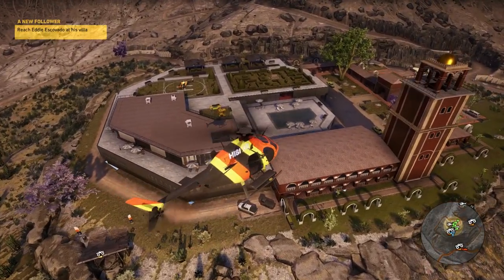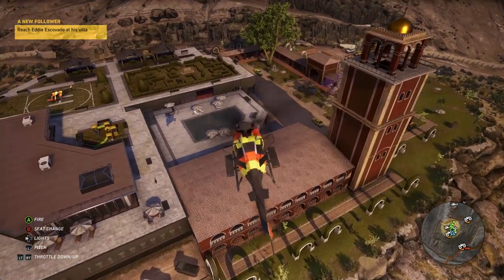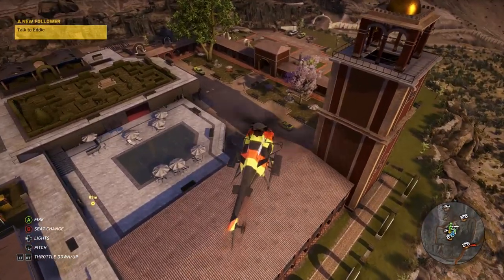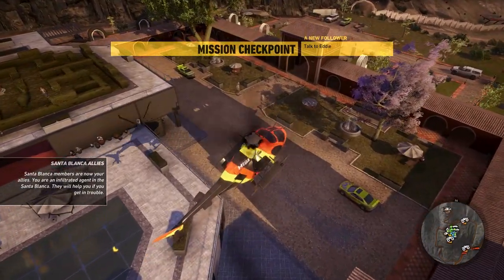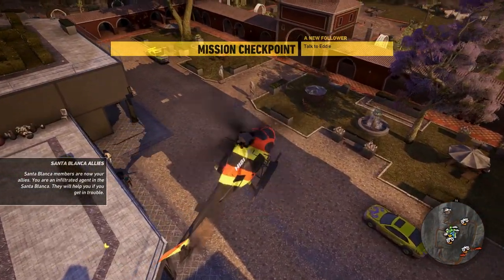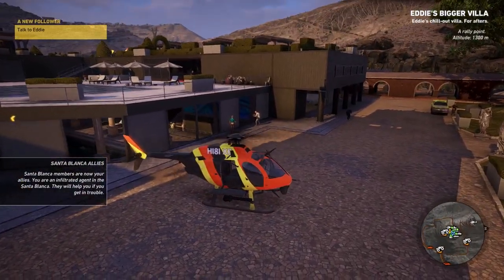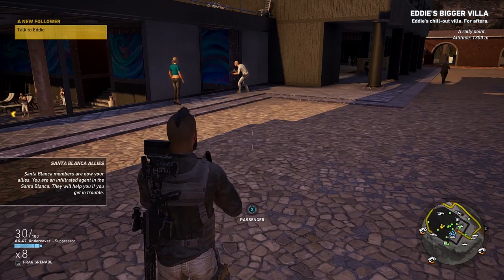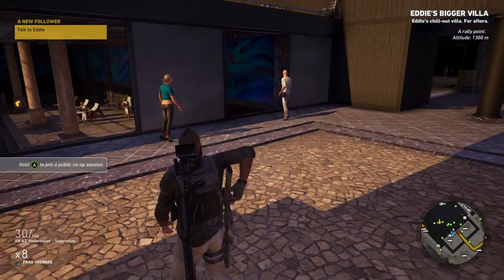I have absolutely no idea what I'm supposed to be doing right now. Am I supposed to land? These dudes appear to be not hostile in there. I impressed them by just flying a chopper over their little tower there.